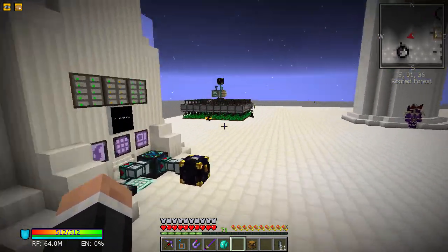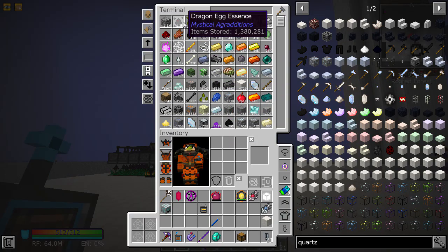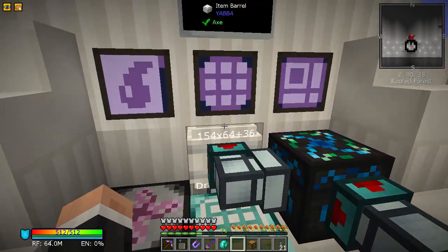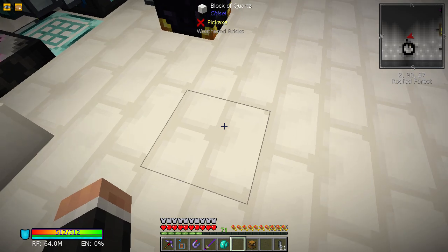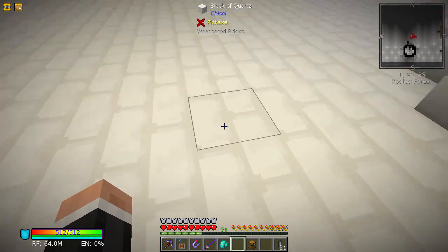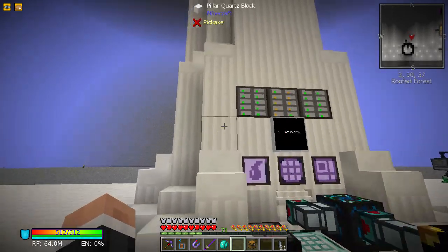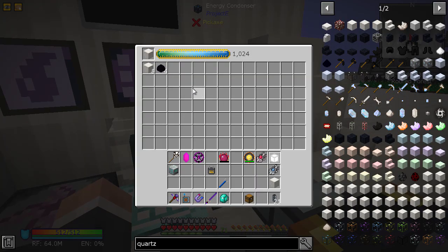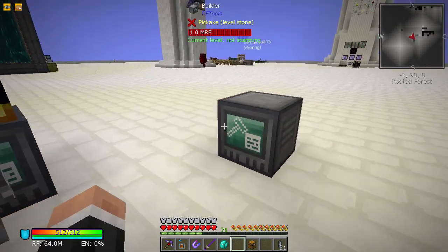After last episode I let the dragon egg farm run for a bit and got quite a lot more than cobble. I've made another energy condenser and I've got it making chiseled quartz blocks. I couldn't make the blocks of quartz from Chisel because they haven't got an EMC value, which is a shame. But the normal Minecraft quartz blocks do, so we've got this making those blocks.